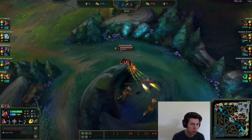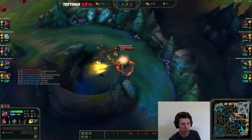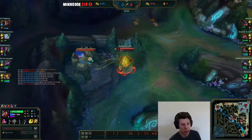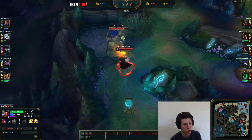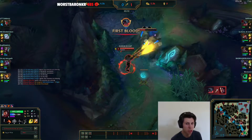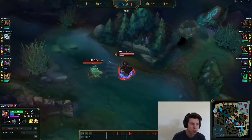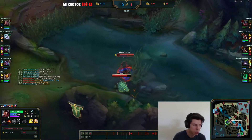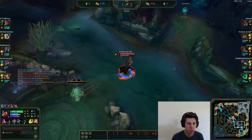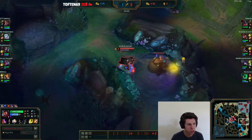Usually, one jungler will go for top Skullcrap and the other for bot Skullcrap, but in some situations you can actually get a double Skullcrap, which is something you'd always do if you have the opportunity. For example, if you're pathing and you know the enemy is a full camp clearing jungler who starts on bot side, then you know he's going to want to play for top Skullcrap. You can trade a kill or an assist, since that will give you more gold than the Skullcrap — though the Skullcrap gives more experience most of the time.